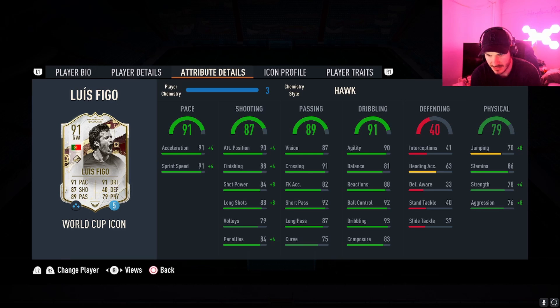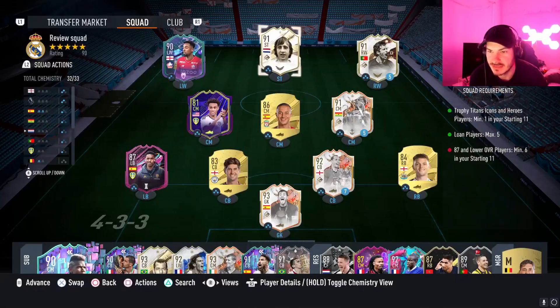He's got 91 acceleration, 88 sprint speed, 88 finishing with 83 composure — composure is a bit low. Strength is not bad. Short passing is nice. His dribbling stats are okay: 90 agility, 88 reactions, 92 ball control, 93 dribbling. We're gonna see if he's worth the 400k price tag, whether you should get him now or just wait for Team of the Season cards. Let's get into the gameplay.